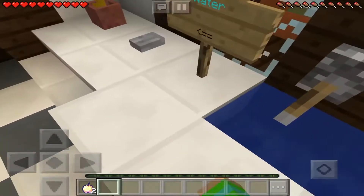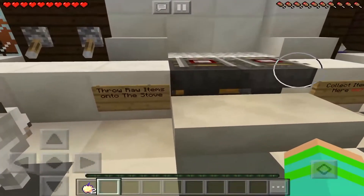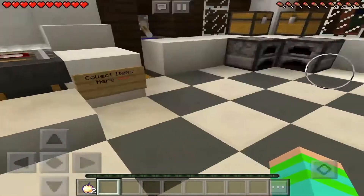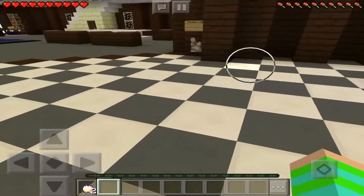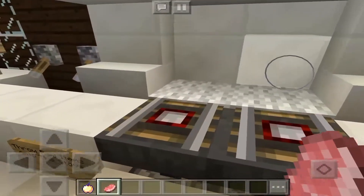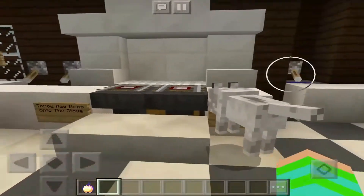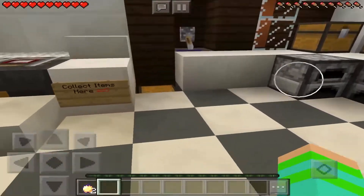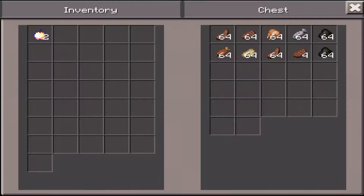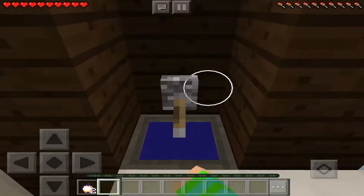Over here: throw raw items onto the stove and collect items over here. We don't have any raw items right now so let me go grab some. I got some raw pork chop - let's throw it all in here. Going back to survival mode - it says collect items right here. Here's all the cooked stuff, and we just got that cooked pork chop. That's pretty cool!